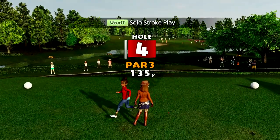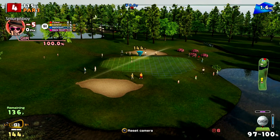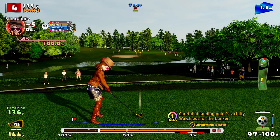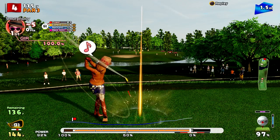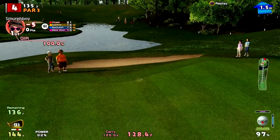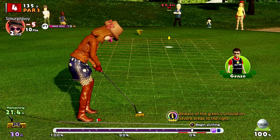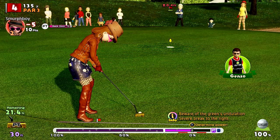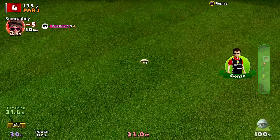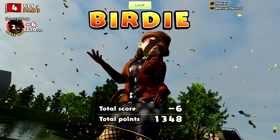Hole 4 is the par 3. I think I've holed this in one once. A bit of wind, a little bit downhill. It's short — but it's going to be on though. Just crept in. Bit of a break on it. Let's see what we can do with it. You've always got a chance with mega cups — you've always got a chance. So we've got ourselves a birdie there.